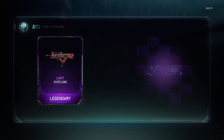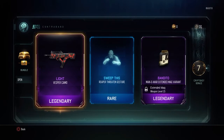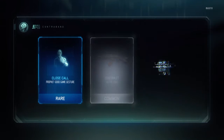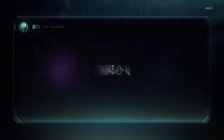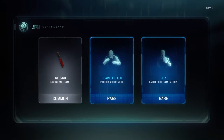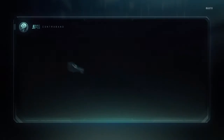Let's continue. Got a legendary. I do not know if that's good or not. Close call, contrast - I'm getting these fucking shit ones. Why is it always my luck? I want stuff for the Nomad and the other specialists, not just these fucking gestures that I'm not even going to use.